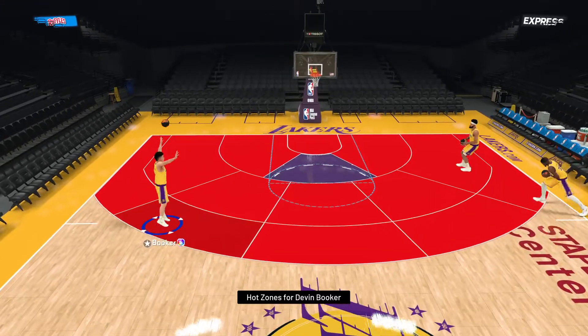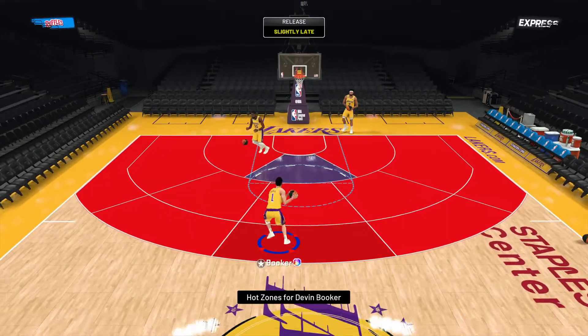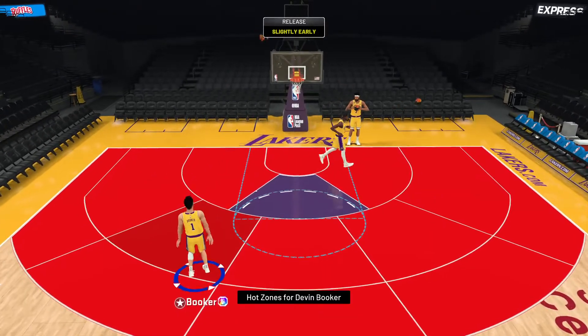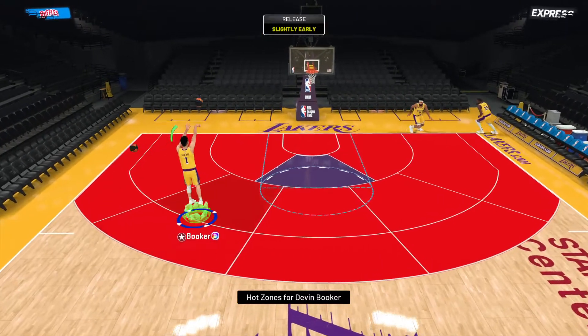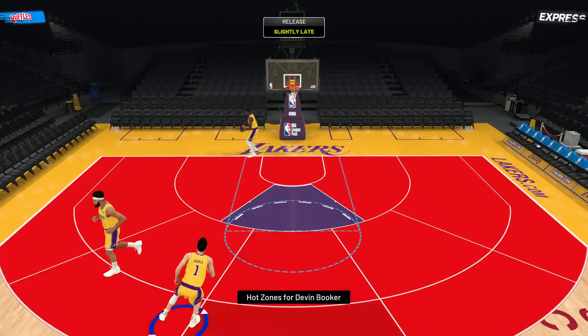As you can see, its hot spots are pretty much all around the court, apart from the middle of the key like I said before. I have missed a couple of shots here, but when you get used to this Devin Booker card I believe it will be very good in pick and roll situations or just in the game itself.